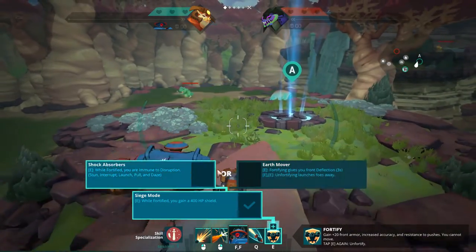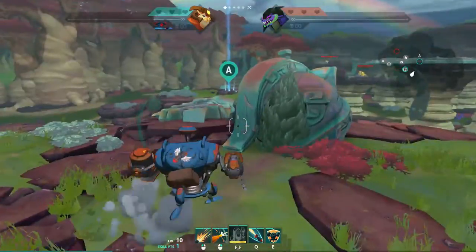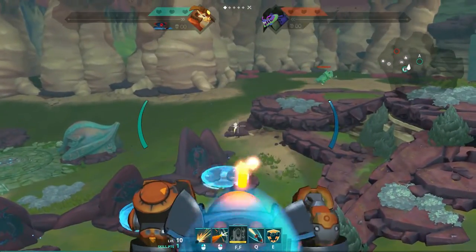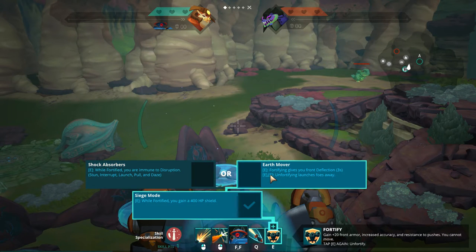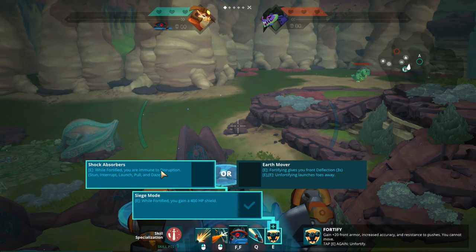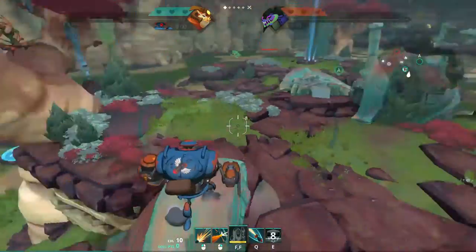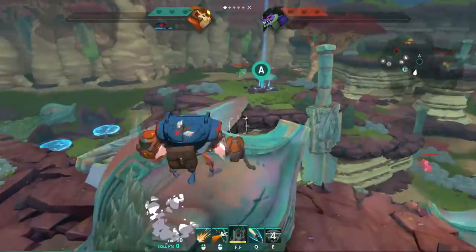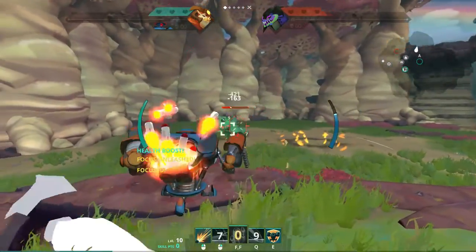The last trait is Shock Absorbers or Earth Mover on fortify. Most of the time I go for Shock Absorbers — for example if there's a fool pulling you off a ledge into the enemy team while you're fortified, you need Shock Absorbers. You probably only go for Earth Mover if there are only ranged heroes in the enemy team and you feel like you need that damage reflection when you go fortified. But most of the time I'd go for Shock Absorbers — it's good against trip, good against title, good against basically any hero that relies on interrupts.